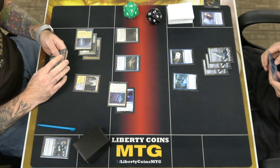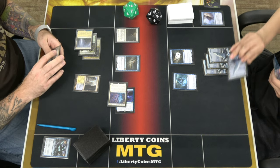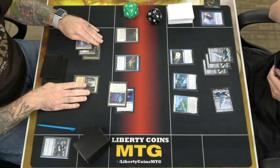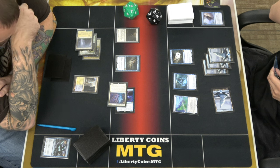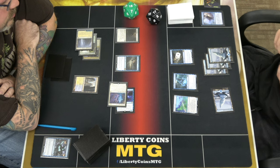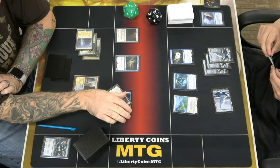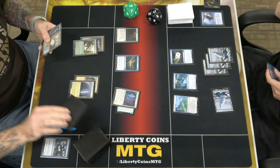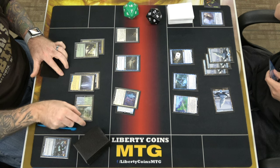Alright, so it's me. Drop a Snow-Covered Island. I'm going to tap one, get Ascendant Spirit Level 1. One card. It's tricky — I can't really swing unless I want to swing with two things. I think I just pass. Now I'm in — Angrath's Rampage, I'm going to name Creature so it makes you sacrifice.